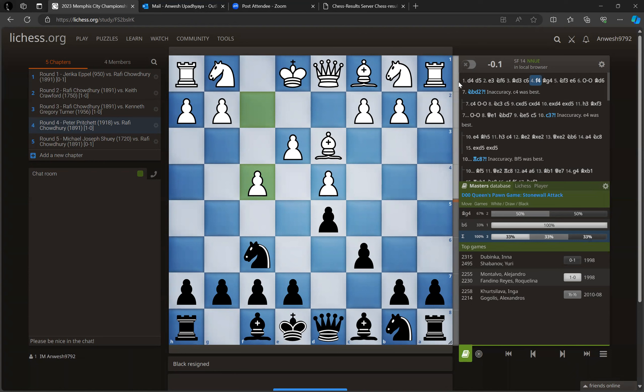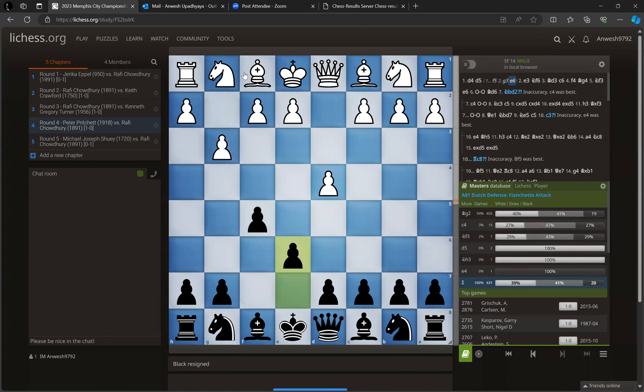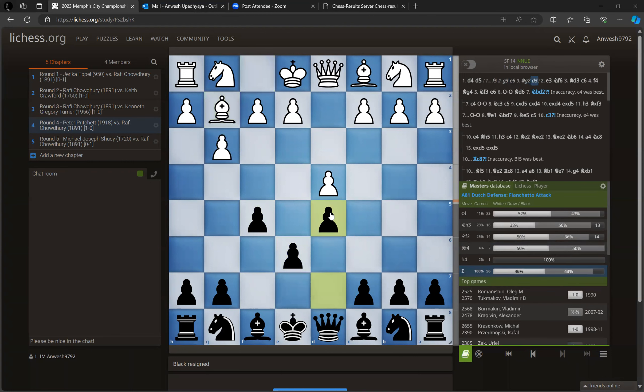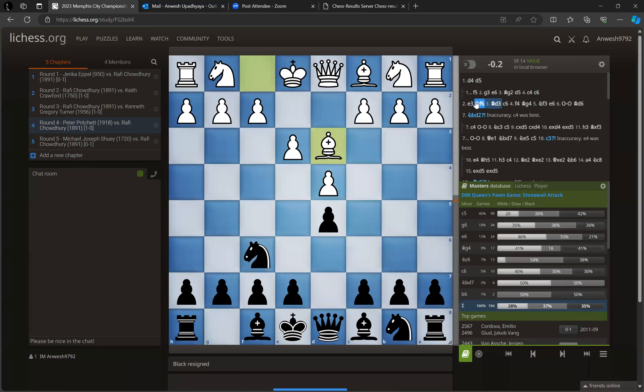Basically if you look at this position from white's perspective — like when black plays f5 — normally this is how we play: g3, e6, bishop g2, and d5. This is the stonewall formation. We play c4 and c6, so this is exactly what white is doing just with one extra tempo.